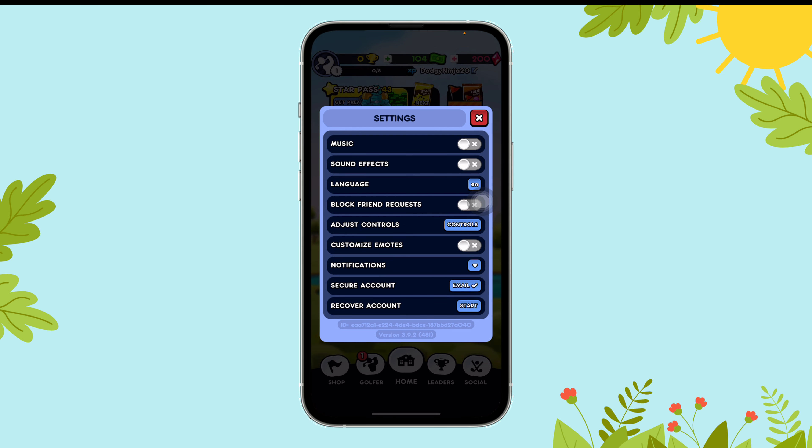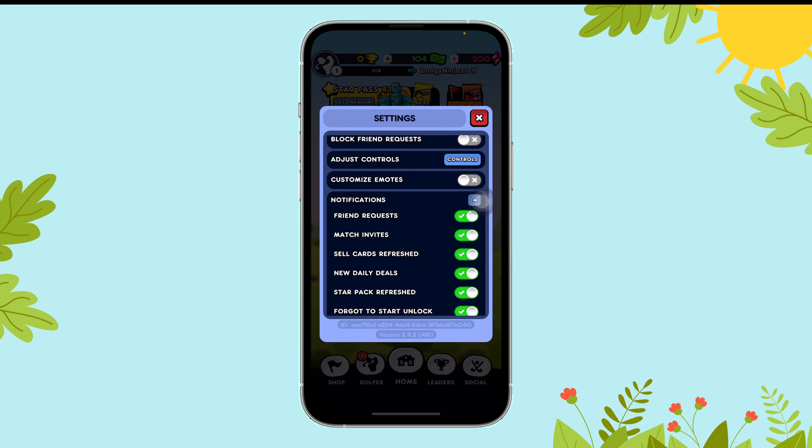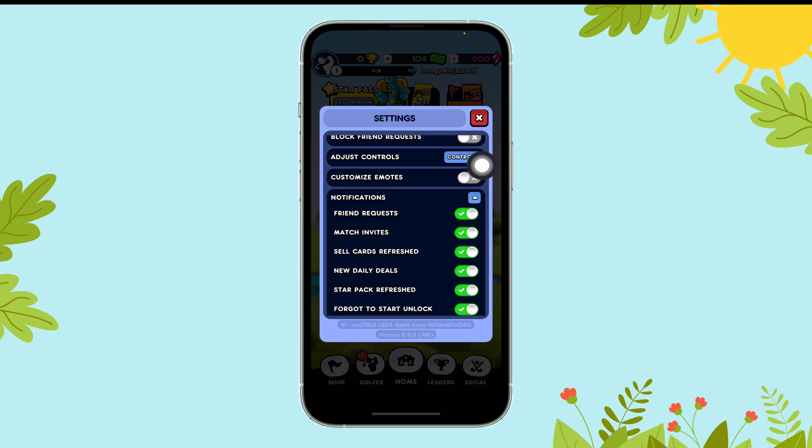Now, tap on notifications and then toggle off the button besides friend requests.